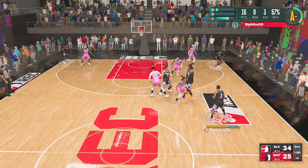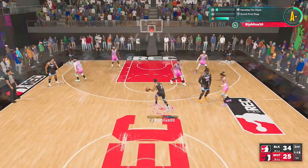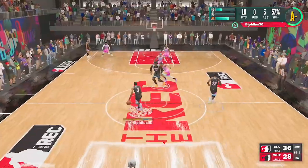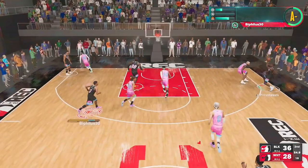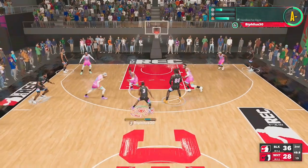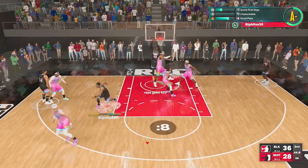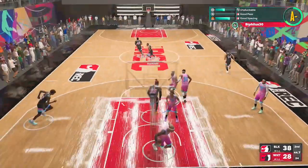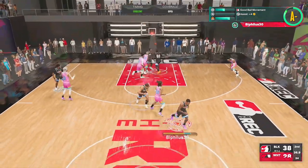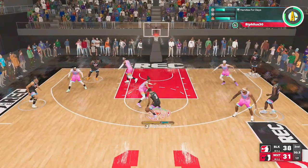Watch this mastery right here — we're in the triple threat, hit him with the jab step, spin off of it, behind the back, snatch it back, behind the back again, get downhill, hit him with the one-two, and throw it down. If you blinked I don't blame you — you might wanna rewind that. That was saucy. As y'all probably know I do have a euro step dunk tutorial on my YouTube channel — I posted that very recently, go check that out. It is a very unguardable move as you'll see in my gameplay.